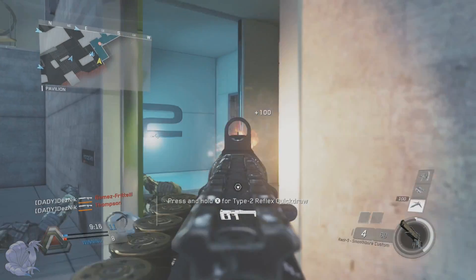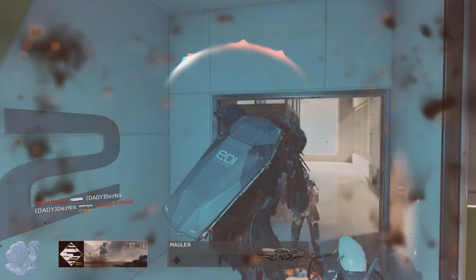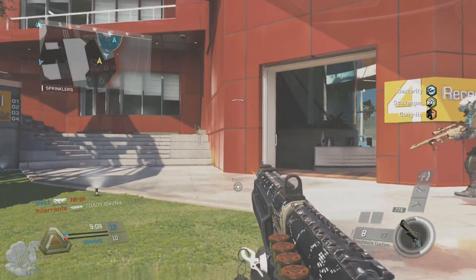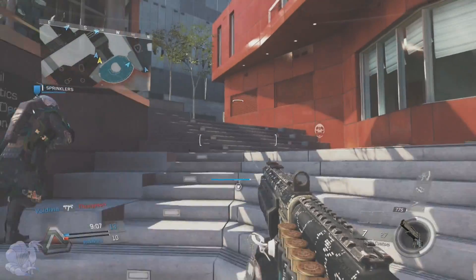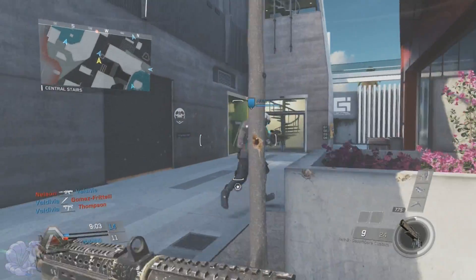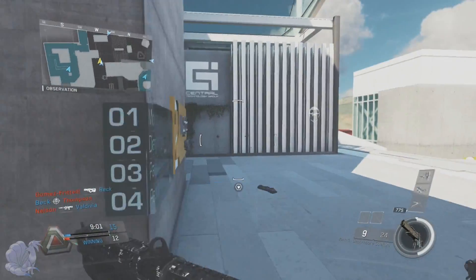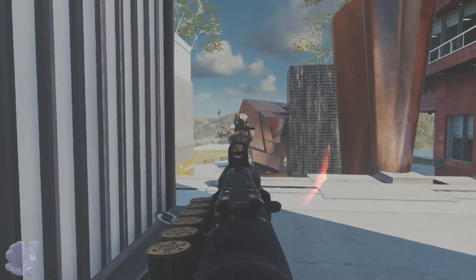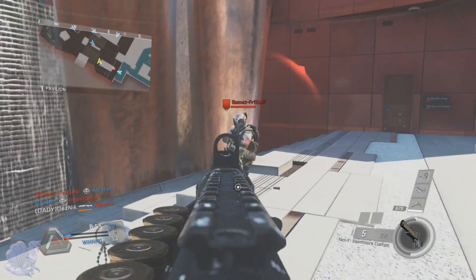Before I start this video, I just wanted to let you guys know that the Smoothbore is not really the best epic variant in this game. It's an alright epic variant for a shotgun, but I got this randomly from a rare supply drop and I wanted to try it out. When I figured out it was a slug round, it kind of let me down.